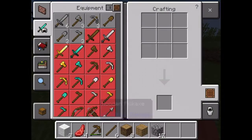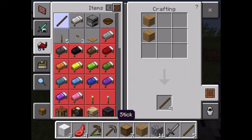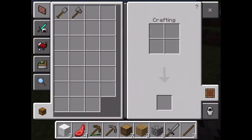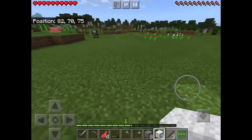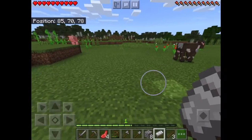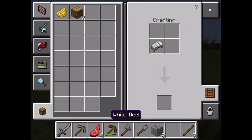Some stone, and more sticks for the axe — there we go. I'll just put this in the place I think they should go, there we go. I'll make a bed too, and I'll change its color to yellow. There we go.